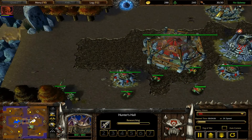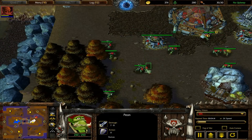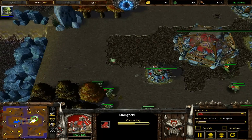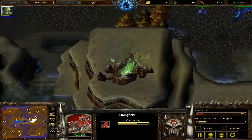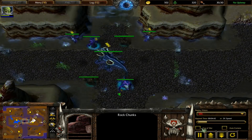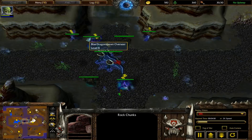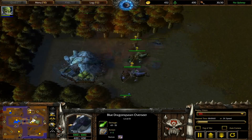I think every Undead player is going to go Mass Gargoyle. Every Undead player is going to go for two Gargoyles versus a Human or Night Elf. Look at these — these are destructible rocks. You can clear them out and then creep this middle red camp right here. Look on the minimap — red camp. This guy drops a really nice item, and later on I'm going to show you guys what actually drops.